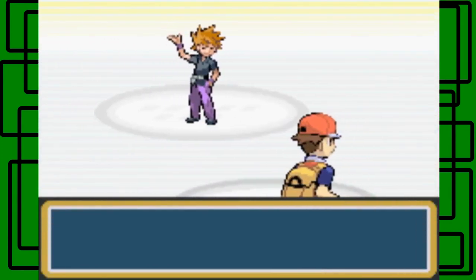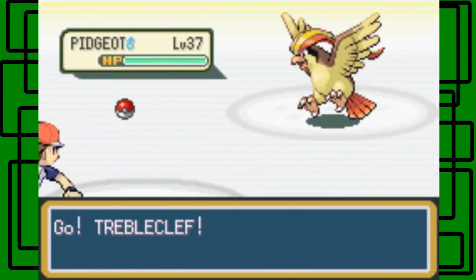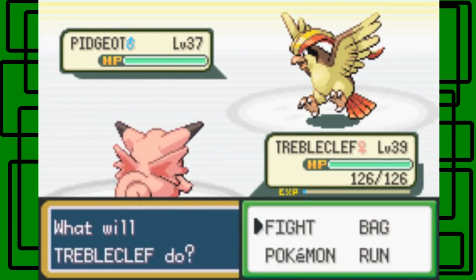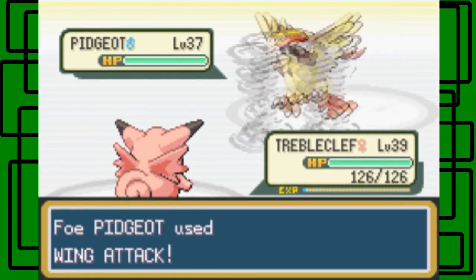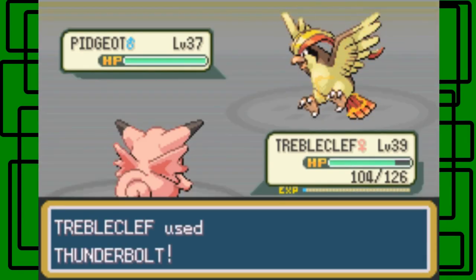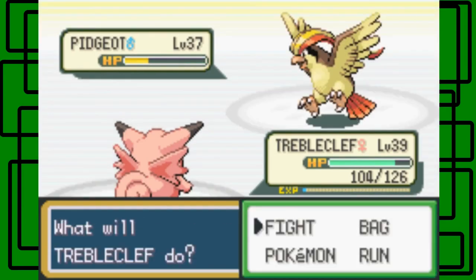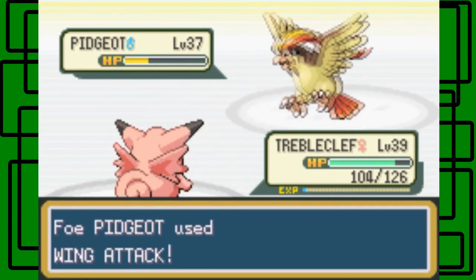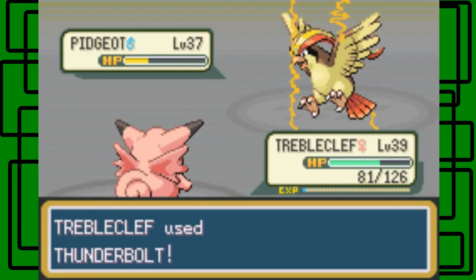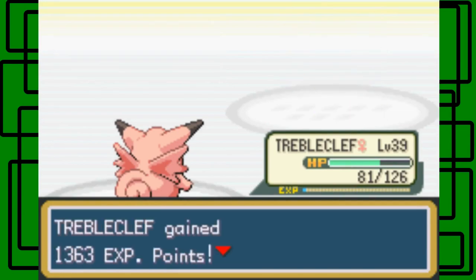Okay, I'll battle you. Updated sprite again — he has a Pidgeot, okay, level 37. So let's use Thunderbolt on this thing. It's going to be a wing attack I guess. Faster and you get same-type attack bonus. Alright, Tropius up front — there we go, it does over half. Then I'll use another Thunderbolt. There we go, nice — it hits, this should knock it out, and it does. Nice, okay cool, Pidgeot faints.